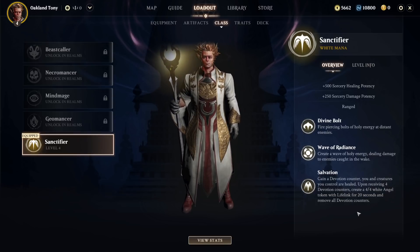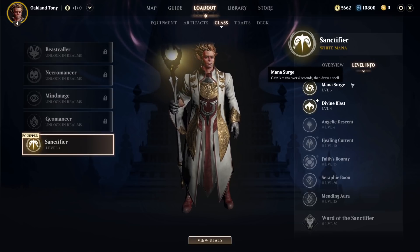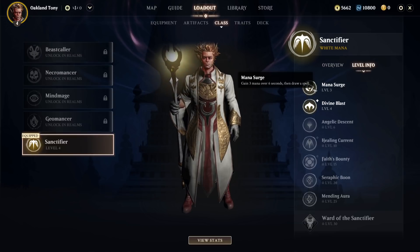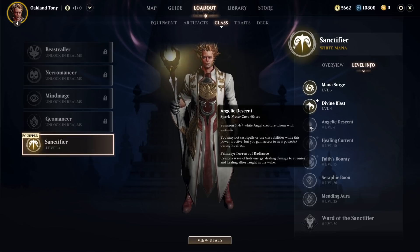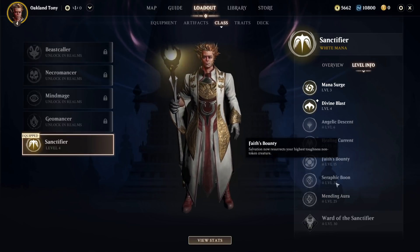Then if you go to Level Info — this is huge — it'll tell you at level three you get Mana Surge: gain three mana over six seconds to draw a spell. At level four, Divine Blast's third hit from Divine Bolt now spreads to three targets. At level six, Angelic Descent summons five 4/4 white angel tokens with lifelink. You can look ahead and see things like Healing Current at level 15 and Face Bounty at level 20.